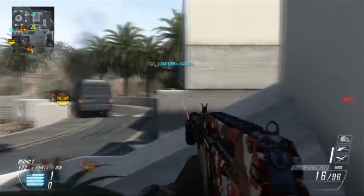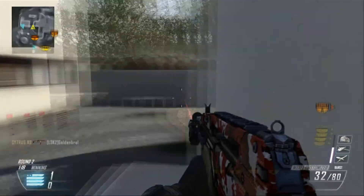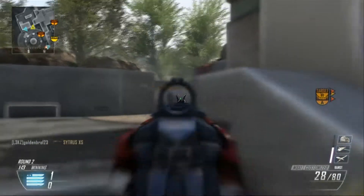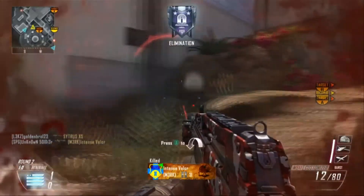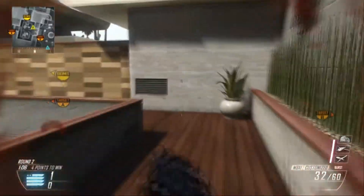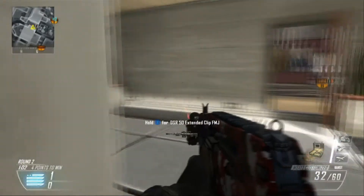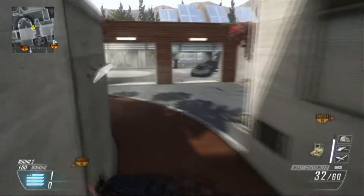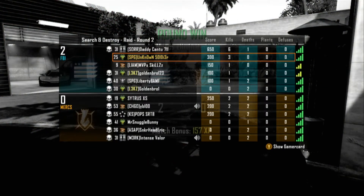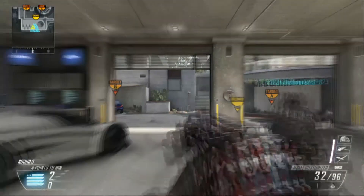Let me give you guys a little bit of my setup that I've been using. There are a couple guns I still haven't tried out or unlocked yet, but I'm planning on it. As of right now I'm using the Type 25 for my assault class, rocking a purple camo. I have the foregrip and reflex sight on it and it's working pretty good. I'm using a wildcard for the double first perk.